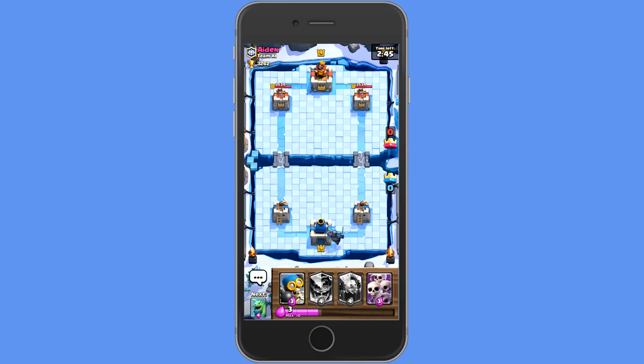All right, so we're just gonna friendly battle and that's basically how you friendly battle. We're just gonna battle and see how we can do. Yo Aiden, I accidentally attacked with that skeleton deck. Did you win? No, I got murked.